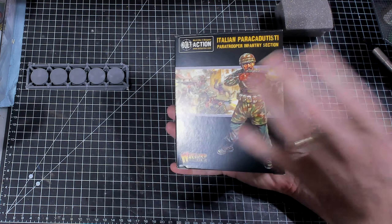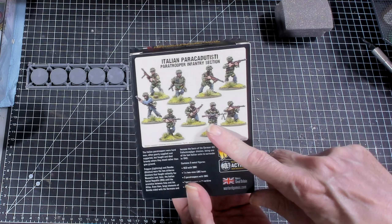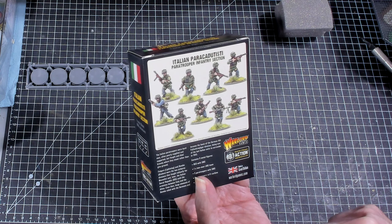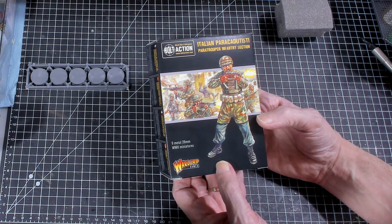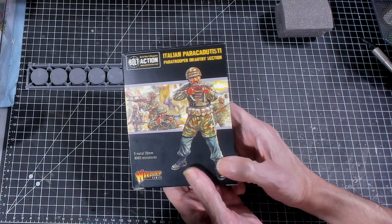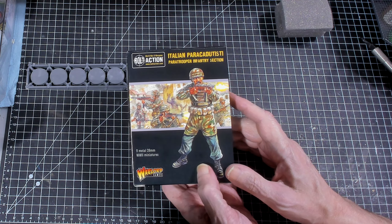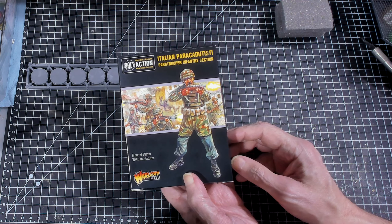That is what you get in the Italian parachute box. Pretty cool. It doesn't really designate which one is the officer — I was thinking it was the one carrying a bag in his hand, but it could very easily be any of these guys. At the end of this What's in the Box series on Italians, I will video a completion of all the painted miniatures. Come back and check out the entire Italian army I'm doing as a commission. I will see you in the next video. Bye bye.